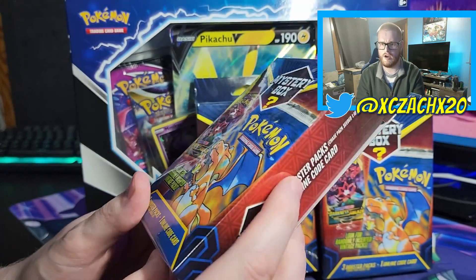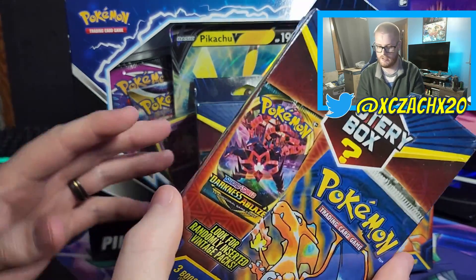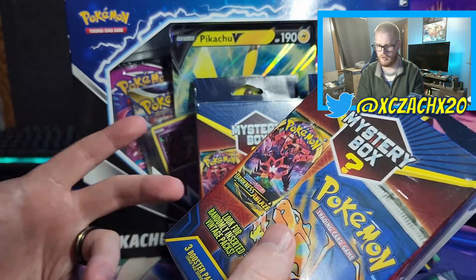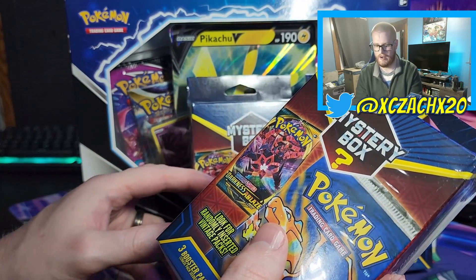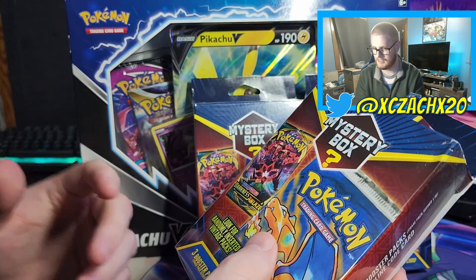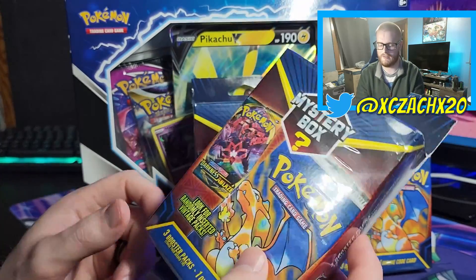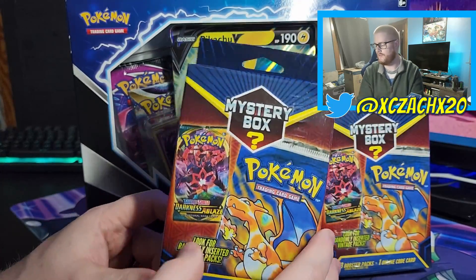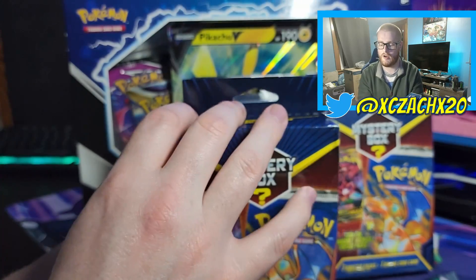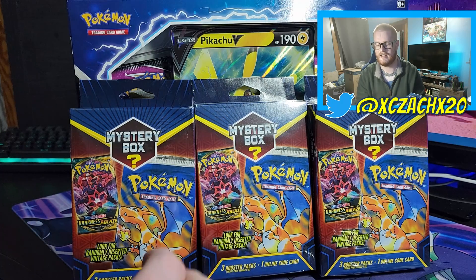As I saw in his video, there are just the sleeves — blisters just like these Brilliant Stars ones folded up in here. So I figured those are going to add some weight. When I was feeling, there were about six boxes, seven if you count the one that was open. I did peek inside, there were just folded up blister packs. But I actually tried to feel for the lighter ones, so hopefully that is a winning strategy. If you guys enjoy this content, do not forget to like and subscribe. We're going to open these one at a time, so make sure you stay tuned. Let's get this started.